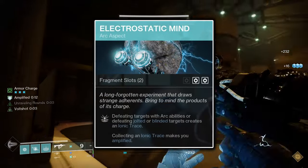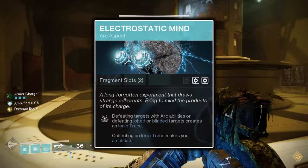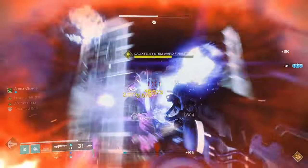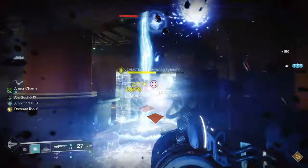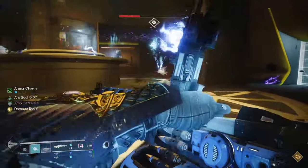Next, the Electrostatic Mind Aspect will cause Arc ability kills and kills on enemies afflicted with Arc debuffs to generate an Ionic Trace. Electrostatic Mind also causes the collection of Ionic Traces to instantly amplify you. Electrostatic Mind and Arc Soul have a nice positive feedback loop — Arc Soul kills generate Ionic Traces, those Ionic Traces amplify you, and being amplified increases your Arc Soul's potency.